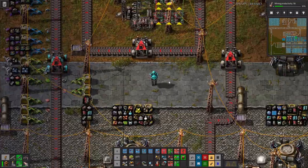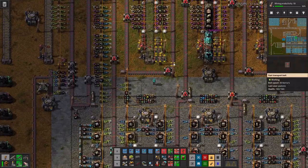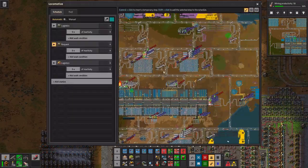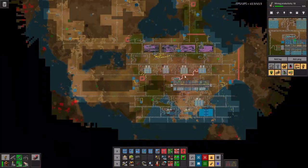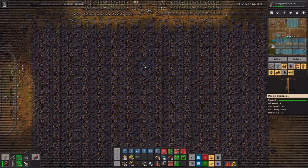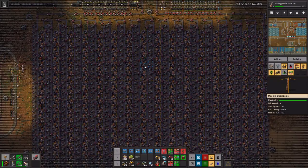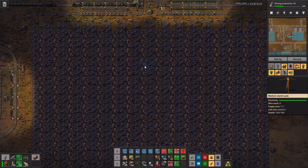Alright, we're back with Factorio. I am Pax and today we're going to do a little tutorial session on the mega smelters. We're going to celebrate the fact that in the playthrough we've gotten to the point where our mega iron smelter is going completely full blast. Here we see the 512 smelters with 8 beacons.